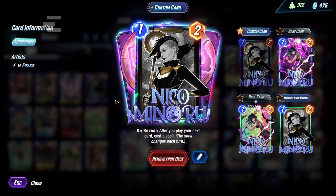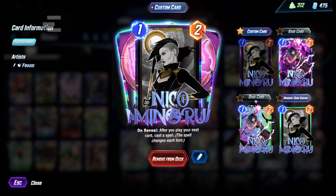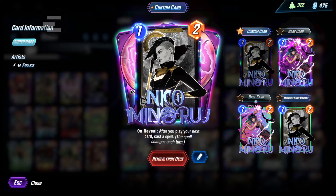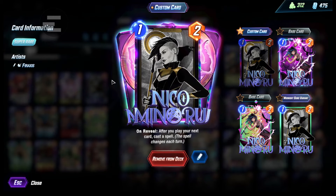And then next, Nico. Just the toolkit card in this deck. You can do a lot of stuff with her, especially when you need it. Like if you need to change location, you could change it. If you could use her multiple times to buff up different cards, it's great. Just a lot of utility.